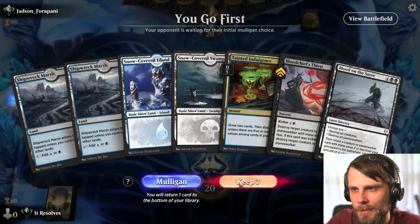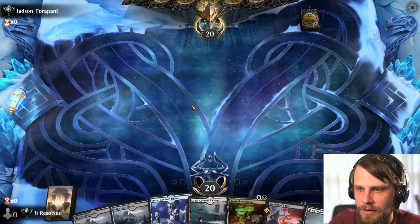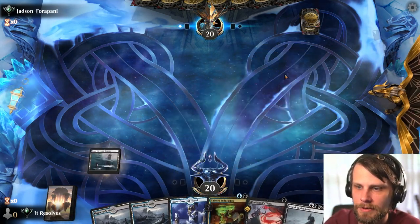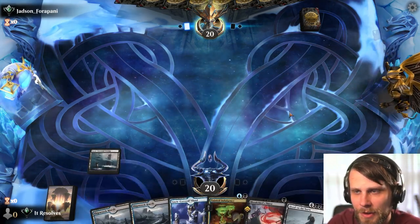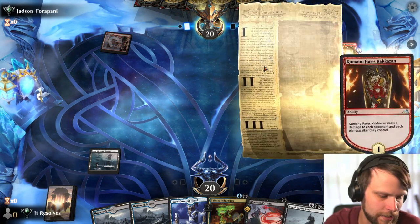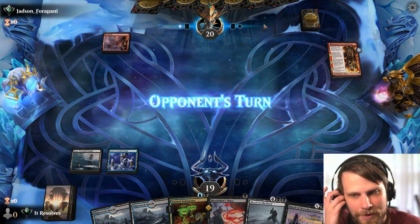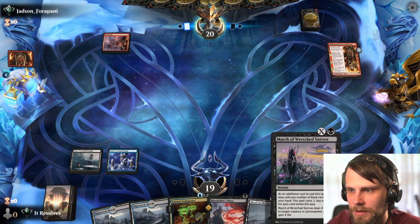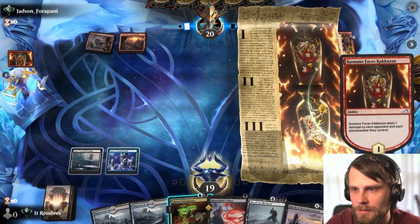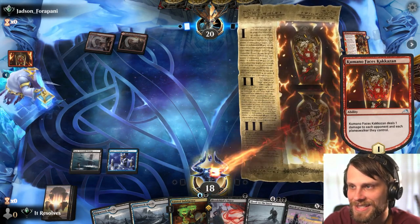Here we are for game two. I'm okay with this hand — we've got Tainted Indulgence to draw further into the deck, and Blood Chief's Thirst to handle whatever they've got. We also start on two snow lands which is great because we have Blood on the Snow. Looks like aggro is the matchup, which is annoying but not the end of the world. We pass and potentially kill something with the March. We should be okay if we get to Blood on the Snow mana.